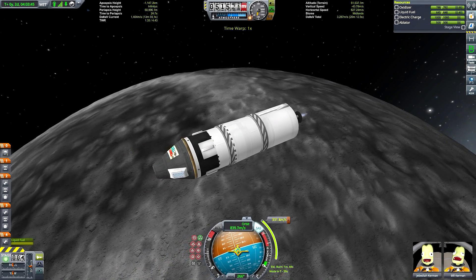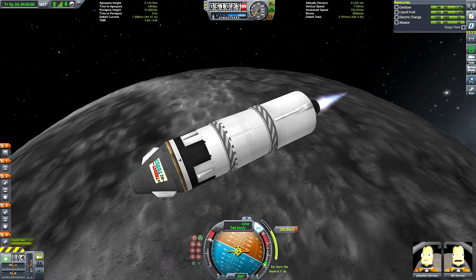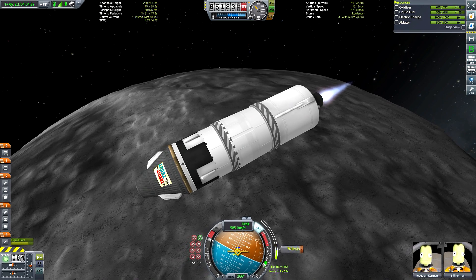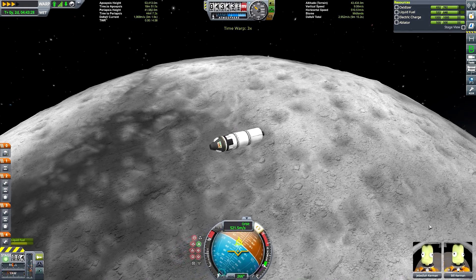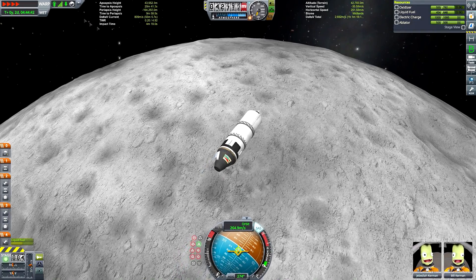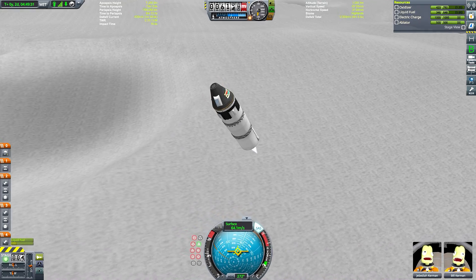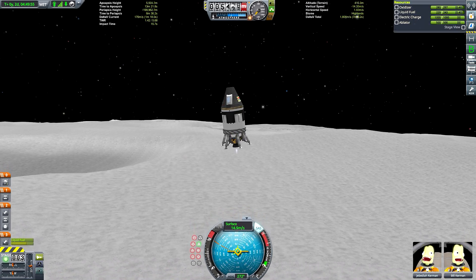I love a good underdog story, and the Saturn C-8 is certainly an underdog — a much bigger, more powerful, and generally more impressive-looking underdog, but an underdog nonetheless. Everyone's recreating Saturn Vs in KSP, and I wanted to break the trend. I've recreated Saturn Vs several times in the past, so this is also about breaking my own trends. This is a recreation of a mission that never existed — I quite like recreating missions that never happened because there's no way people can call out historical inaccuracies.